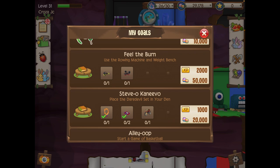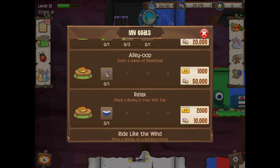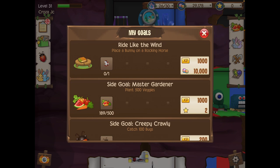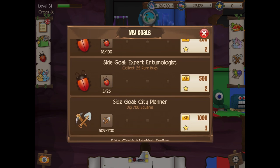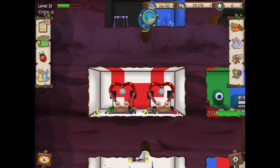If you guys are trying to complete quests by buying machines or dirt bikes or whatever, I recommend doing this strategy. Finally, the last tip I recommend is simply doing quests. As you can see, if I bought a rowing machine and a weight bench right now I would get 50,000 gems in return, 20,000 gems for a dirt bike, 50,000 for a basketball hoop. Simply getting these decorations or activities in your den can actually get you a lot of gems.